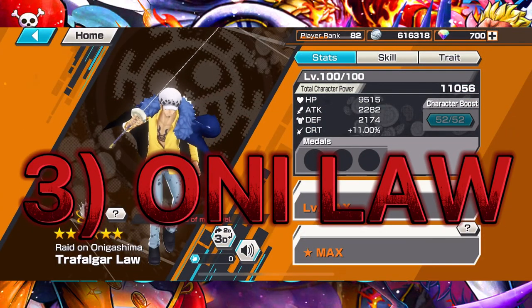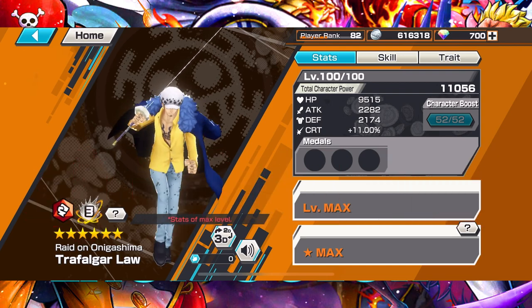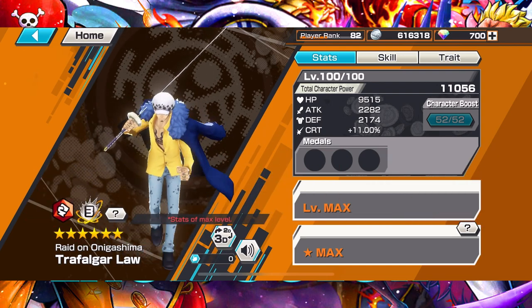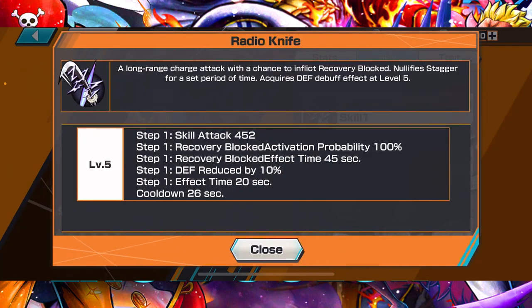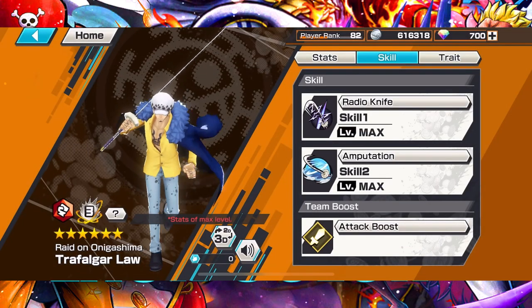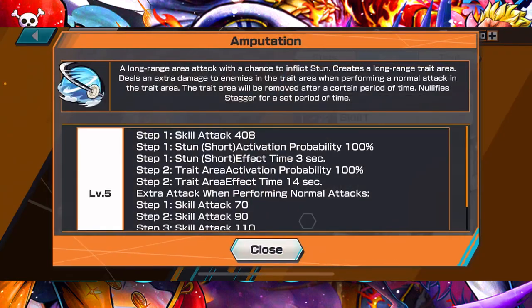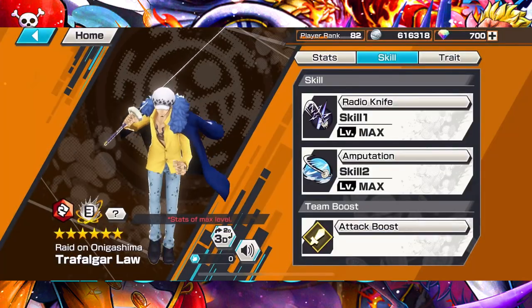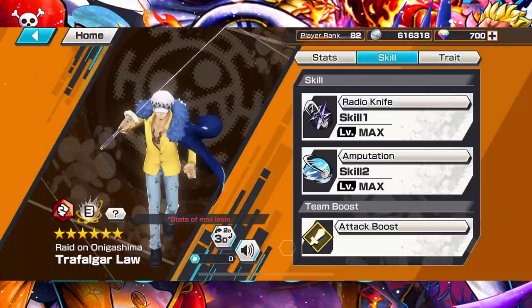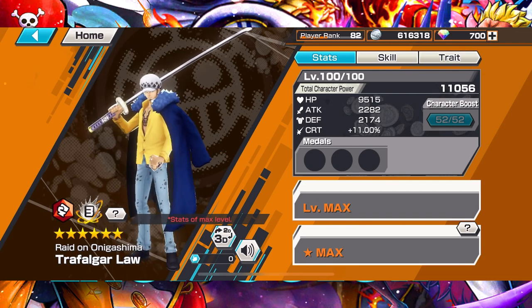For number three red I have Onigashima Law. He's probably one of the best red attackers beside Akainu that isn't EX. His anti-heal is really clutch — you need anti-heal, even on defenders. Skill 2, the Room, is really annoying; once you're in it he can kill you instantly. You can combo his skills, and his attack stat is also crazy. Overall he's just great.